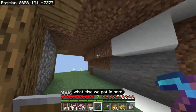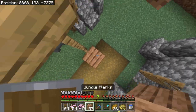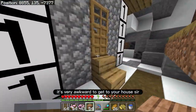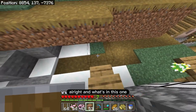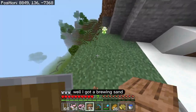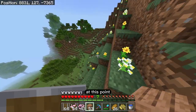What else we got in here? I think there was another house above — yeah, I just gotta get up here. This guy, it's very awkward to get to your house, sir. And what's in this one? Nothing. Alright, well I got a brewing stand — I'm gonna be able to make a whole wall full of them at this point.